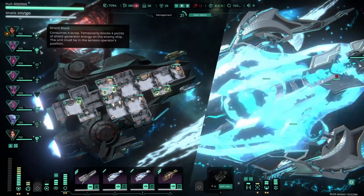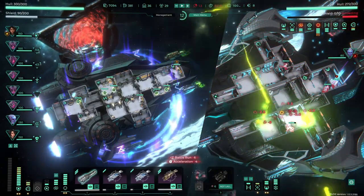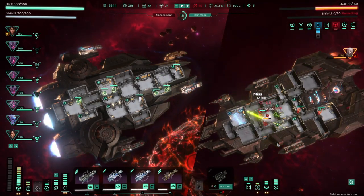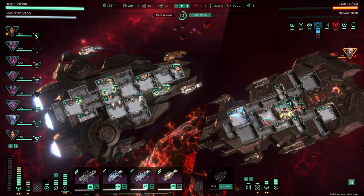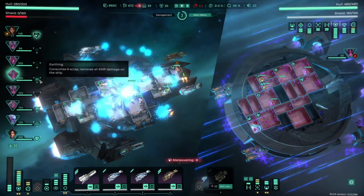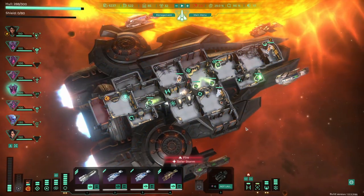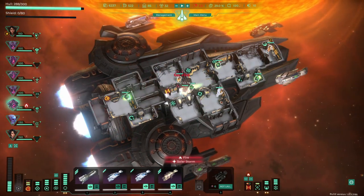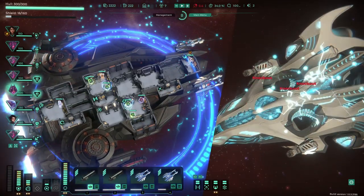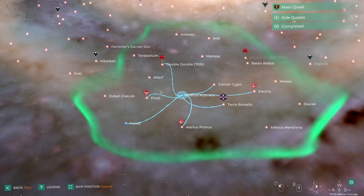Engineers also have five different abilities. Shield Block weakens the enemy's shield for a limited time — it consumes some scrap and requires the Engineer to be manning our sensors, making it a good offensive ability for ships that use plasma or laser weapons. Targeting System Jammer is a similar ability but weakens the enemy weapons instead, and can make certain fights completely safe by preventing the use of some of their weapons. Earthing can be used from anywhere and removes all EMP from our ship. Sprinkler System extinguishes all the fires inside our ship, but the Engineer must be in the airlock system. Backup Power provides four temporary reactor power for one minute from any room — since upgrading the reactor is expensive and most fights are quite short, this ability gets a lot of value.